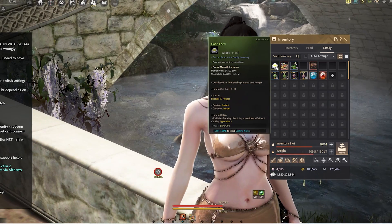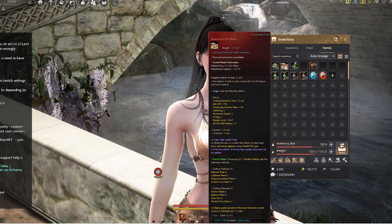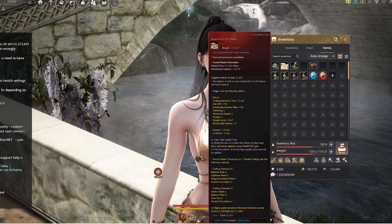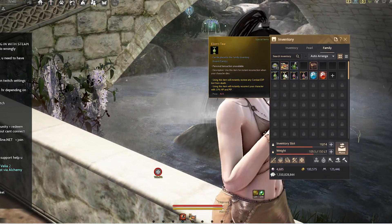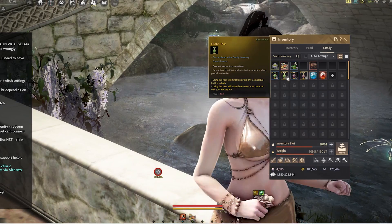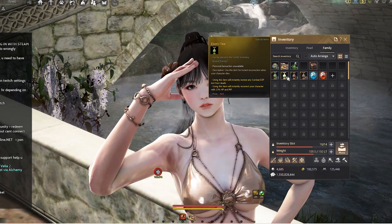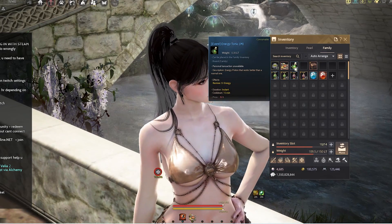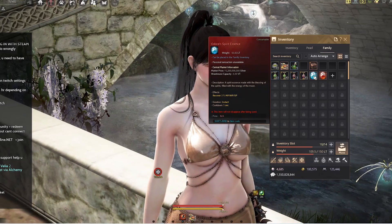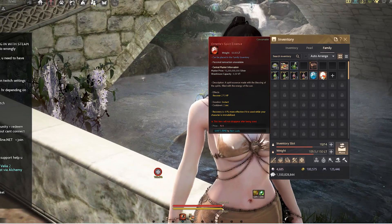My favorite items to put in are good feed to feed our pets, and if you're doing life skills, seafood cornmeal and similar items. For PvP or PvE, you'll want items to recover upon death. I also like to put some energy potions as a backup, plus the infinite pot — both the MP and HP versions.